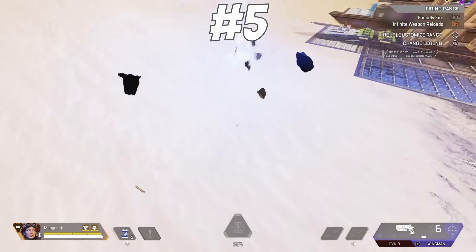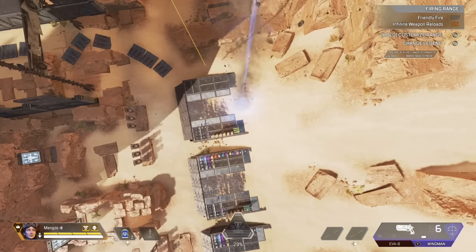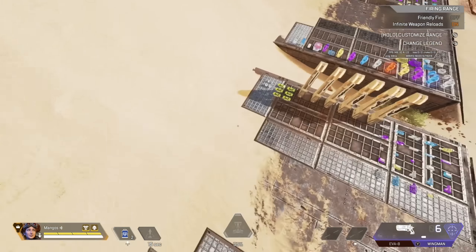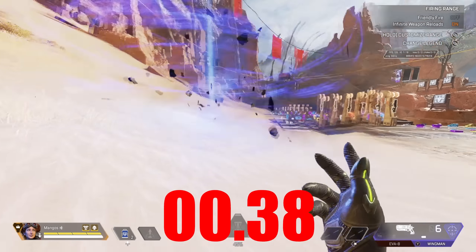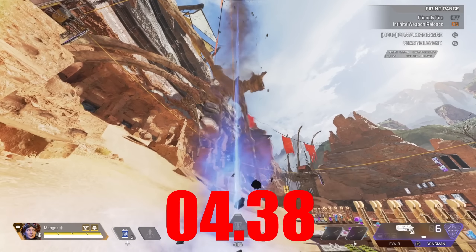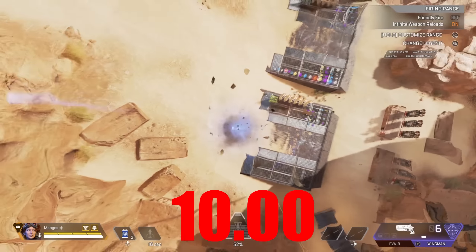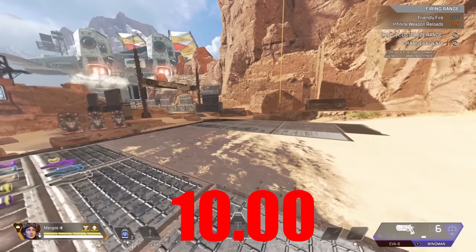For Horizon, the gravity lift will never cut out if you're riding up it and haven't reached the top yet, no matter the timing of when you get on it. The gravity lift only lasts for 10 seconds, but if you're on it, it will last until you reach the top — it will never cut out while you're halfway up or a third of the way up. This is helpful because if you get on the gravity lift, you'll know you have enough time to reach the top and do whatever's next from there.